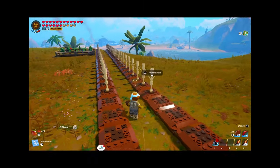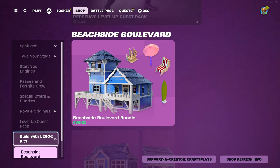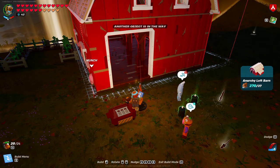Keep in mind this is early access, but at 8 PM Eastern Standard Time tonight, inside of the 'Build with LEGO Kit' section, this Anarchy Acres set will appear. If you guys are looking to buy this, make sure you use support-a-creator code 'crafty plays' as that helps me out so much when it comes to doing giveaways for you guys.